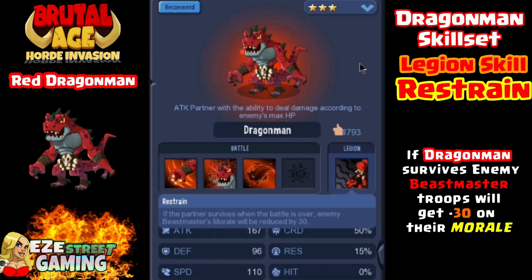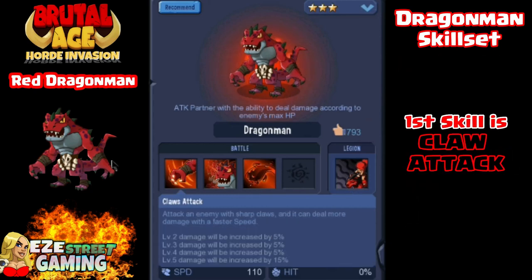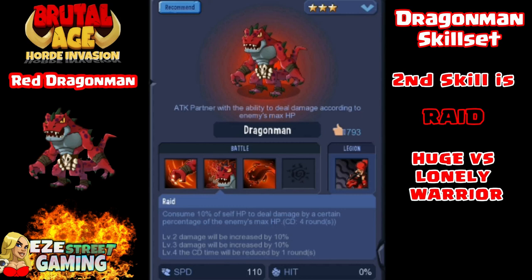We'll start off with the legion skill — he restrains the enemy's Beast Master. I'm not a huge fan of restraining the enemy just because you don't always know who's going to have what troops. Personally I like to boost my own morale. The first skill is the Claw Attack — this attacks one person. It gets stronger the higher speed that Red Dragon Man has. He has two different attacks affected by his speed, so he is definitely going to have speed all over his war patterns.